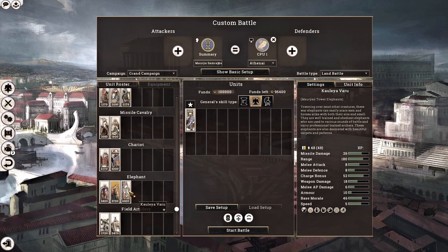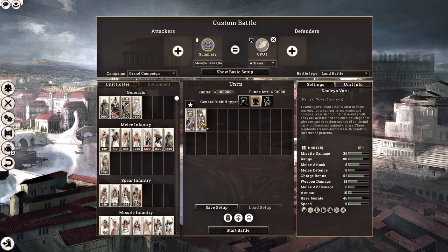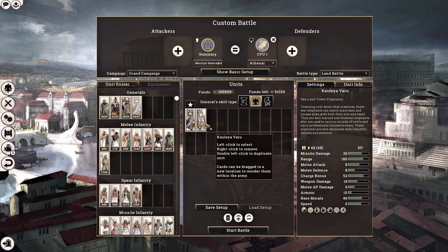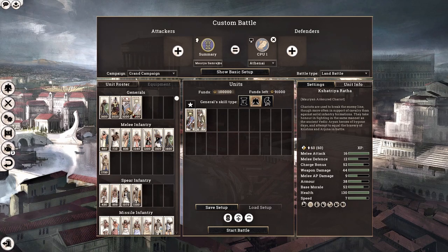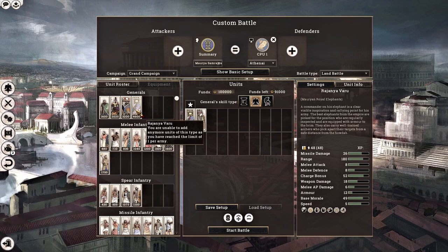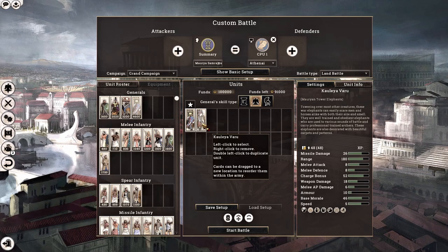When it comes to our final elephant option, we have the Mauryan Tower Elephants. These are almost as good as the Mauryan Royal Elephants. They come with 48 men each, which is 50% more than the standard 36 available to other factions for very heavy elephants. They have pretty much the same stats as the Mauryan Royal Elephant, but with slightly less armor at 12 instead of 10 and a base morale of 46 instead of 49. However, their missile damage of 26 is insane.